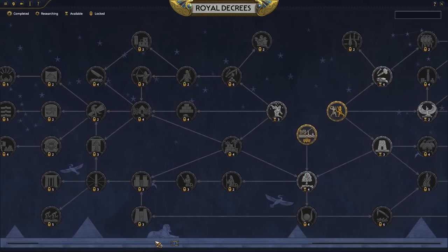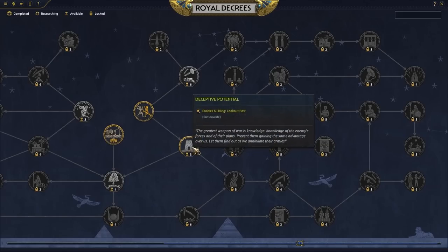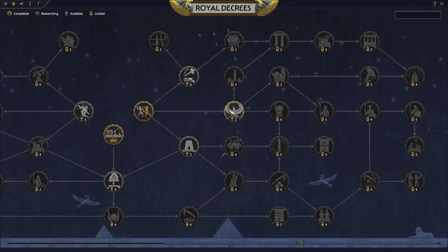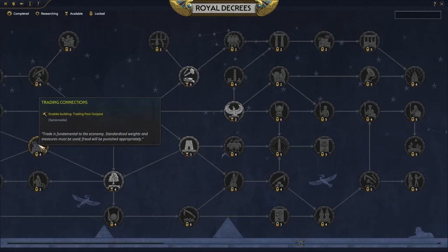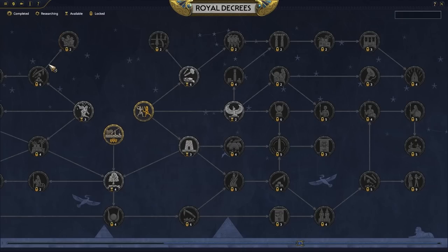In Total War Pharaoh, Royal Decrees are a feature that will be easy to recognize by any Total War player — these are the technologies. Royal Decrees take a few turns to get unlocked once you've selected them, and they provide you with various bonuses and gameplay options. They might make your units stronger, improve your economy, make your buildings cheaper or quicker to construct, and also grant you additional slots for the gods you want to worship as local deities.